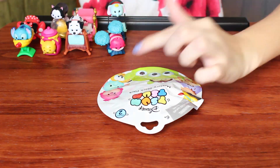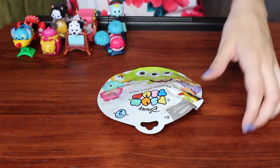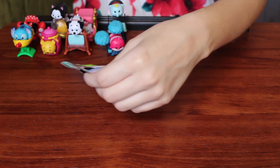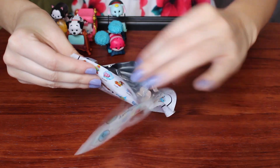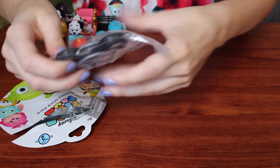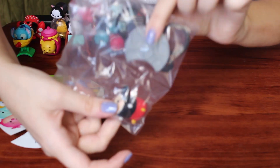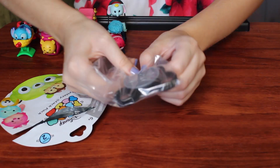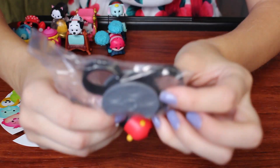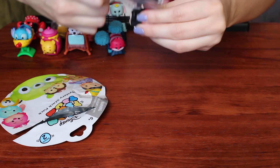I don't even hate any of them - I love all of them. These don't have a tear in them so I have to cut them. So let's see what the first one is. Oh, it looks like it's Mickey! You can put multiple Tsum Tsums in the ears of this, which is pretty cool.